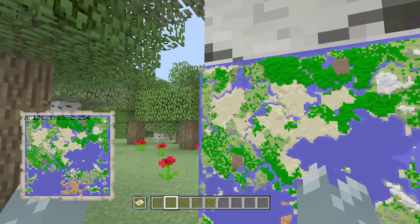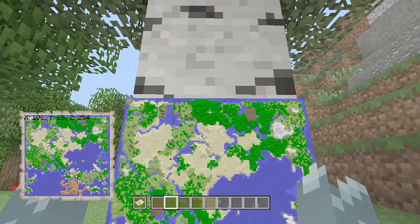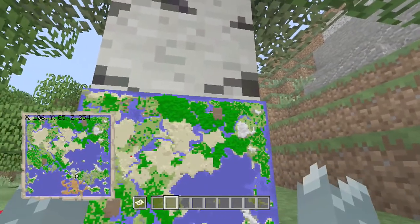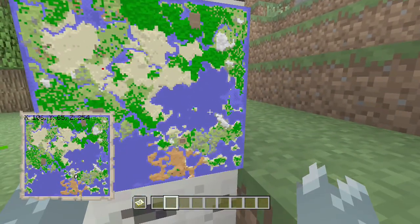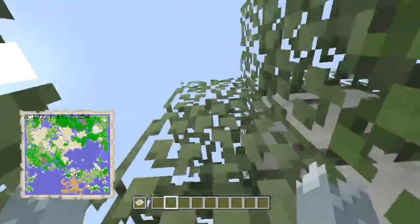You will see two villages on the map - one there and one there. This one has a desert temple right next to it. We also have a jungle temple up here in this area, an amplified savannah at the top, another woodland mansion, and an ocean monument in this area here, plus another ocean monument just over here.